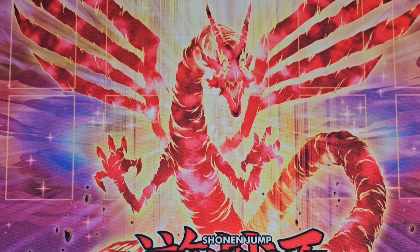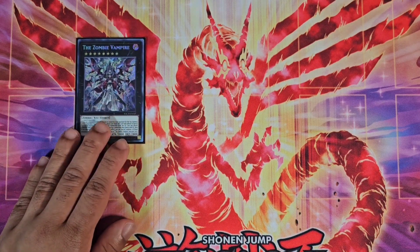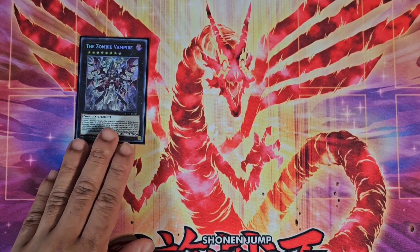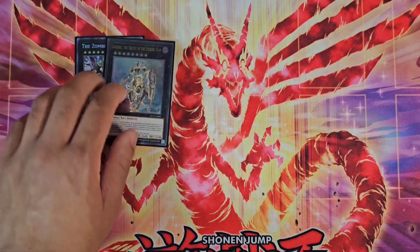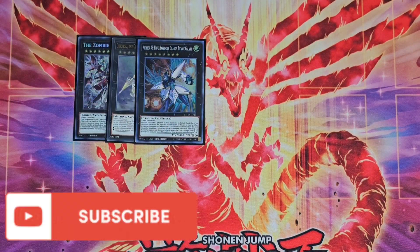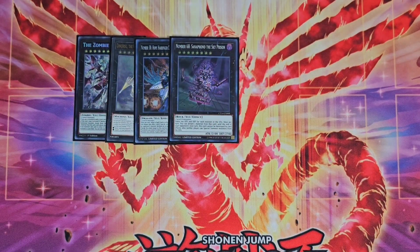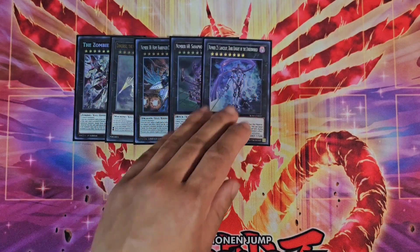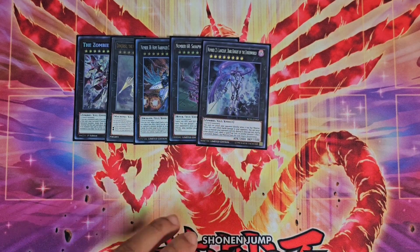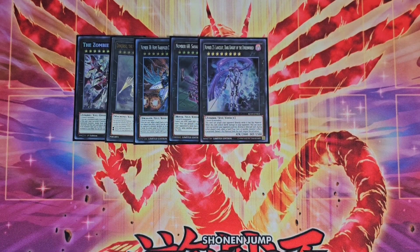Moving on to the extra deck — there are definitely improvements I want to make, but here's what I'm working with. We have one Zombie Vampire, amazing for milling cards from your deck and your opponent's deck to interrupt their strategy, and hopefully mill some Horus cards. We have one Dingirsu, one Hope Harbinger — both solid rank eights. Number 68 Sanaphond is great to stop opponents from interacting with the graveyard. Number 23 Lancelot is a placeholder — I'd love to run Photon Lord but I'm waiting on the reprint, same with Coach King.